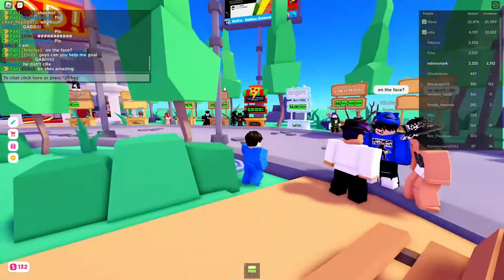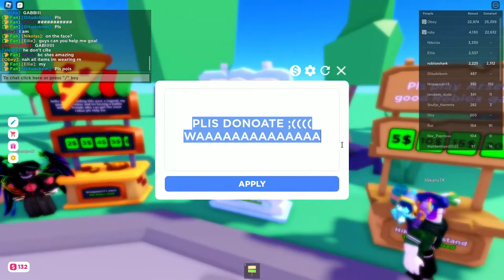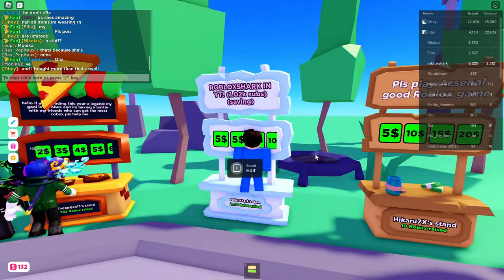Number 2 is to have some good text. I'll link my text down below in the description. Here it is. And you can say anything you want.